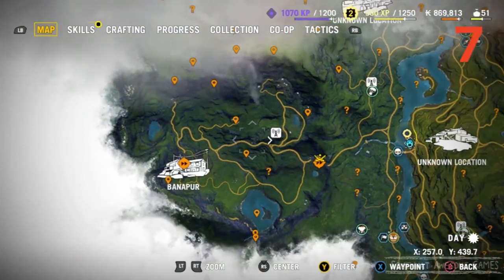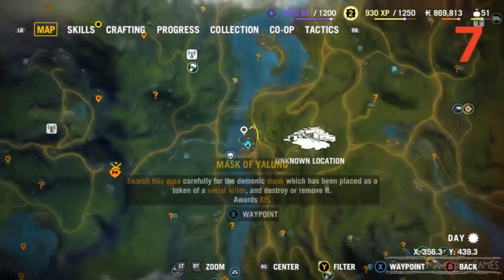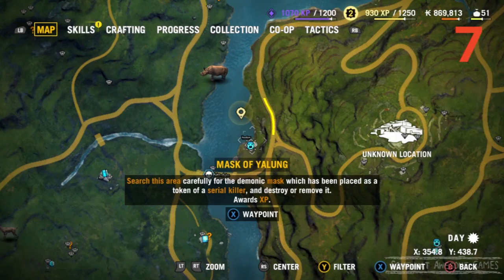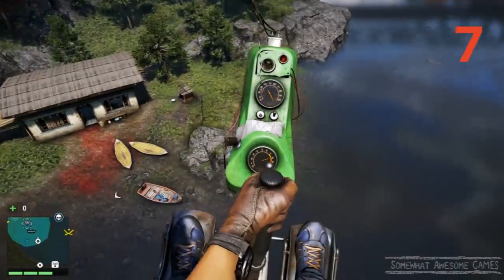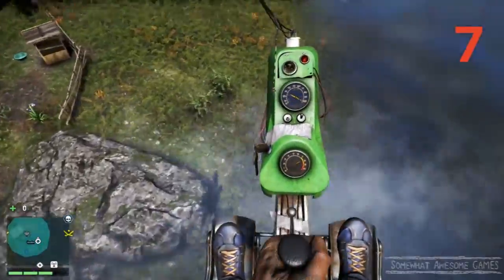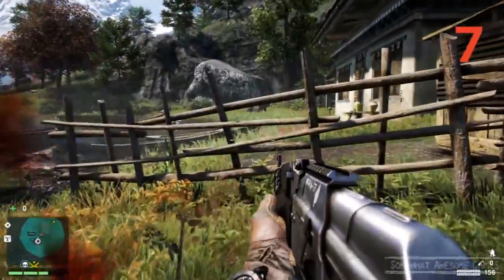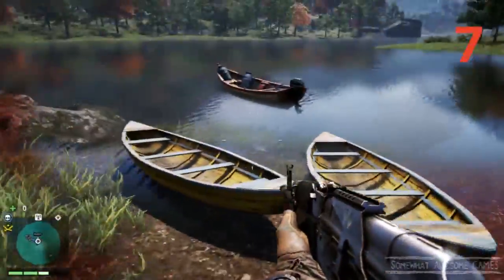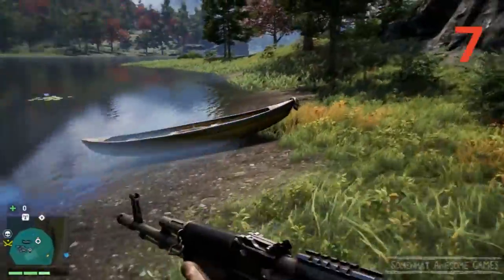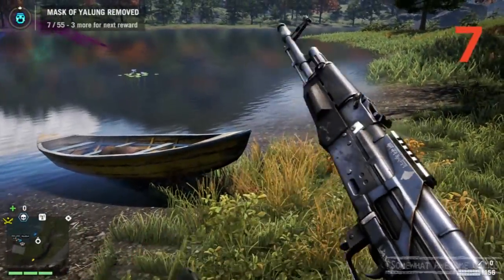Now we're heading all the way over here to the right. There's a big river — you can't miss it. We're going in here to get this mask. I'm going to fly there because flying is going to make life so much quicker. When you mark the mask, it shows you exactly where it is until you get into the zone — we could see it was over there on that boat in the distance. Cruise on over. Are they yachts or canoes? I think they're canoes. Here he is! Should we shoot him? Kablamo! That's number seven done!